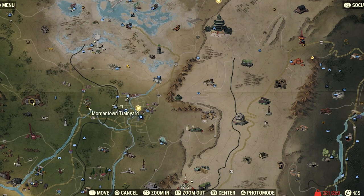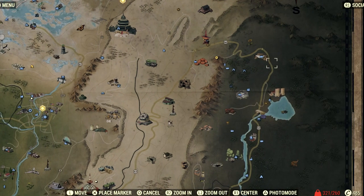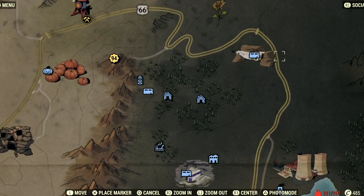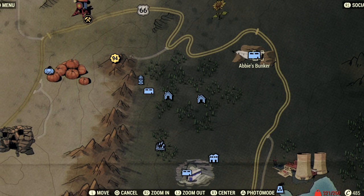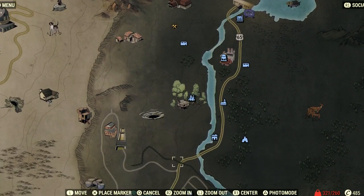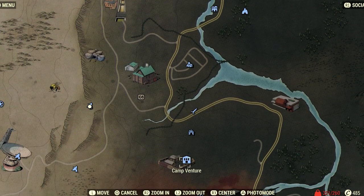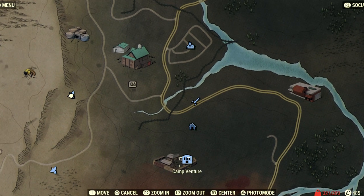From Morgantown Train Yard, if you keep going all the way right, it's right above these little towers — that little airplane-looking thing on the map is Abby's Bunker. Go there, read about Fort Defiance on her computer, then head straight down and you'll run into Camp Venture. That's where you want to go next.